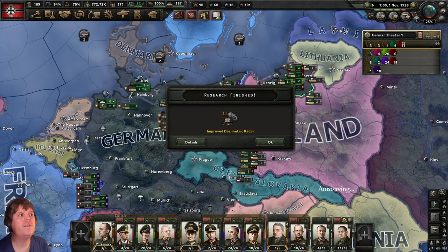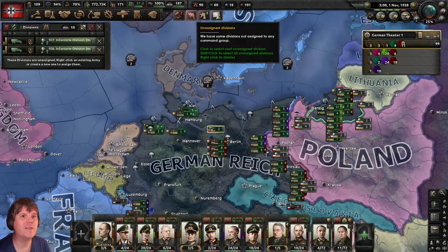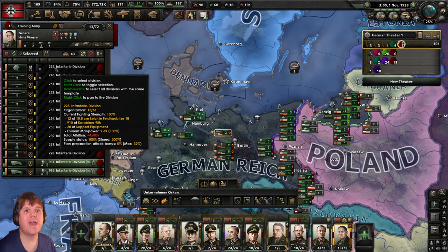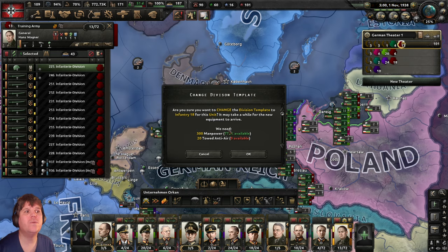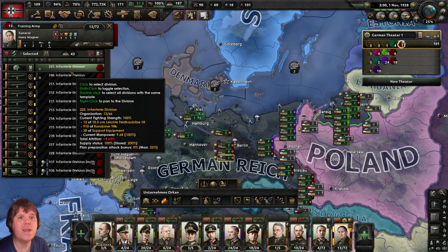First of November — we've got a new radar technology completed and new divisions. Let's select all of those new divisions and get them under the new army training. There's an infantry division here I somehow missed — let's change him over to the new template, but we're short on anti-air so let's leave that for now. That division is already trained so there's no benefit to leaving him in training.